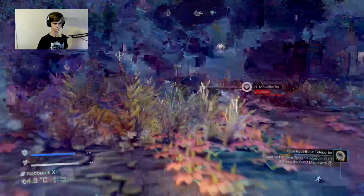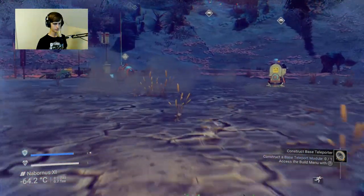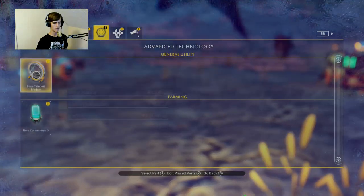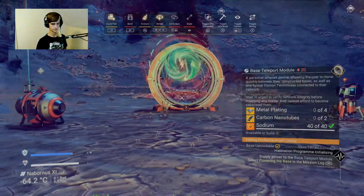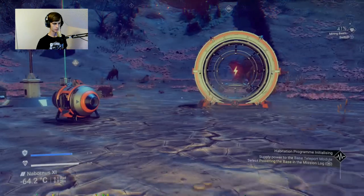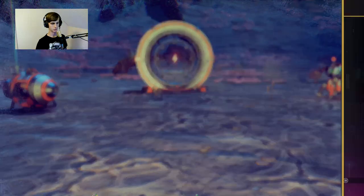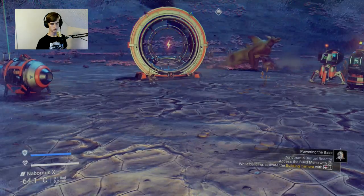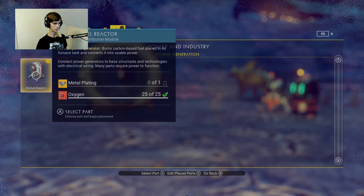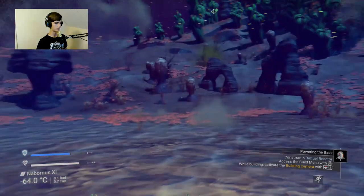Let's make a teleport door - we're making a teleporter, we're gonna put it right here. Supply power to the base module - select the power base in the mission log. Powering the base in the mission log, construct the biofuel reactor. I don't even know what they're doing right now but we need one metal plating.